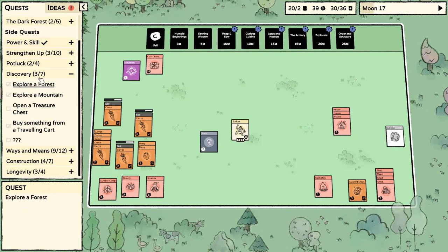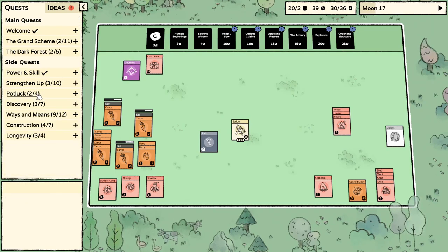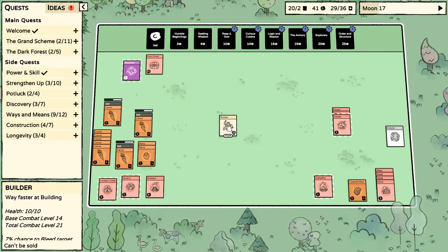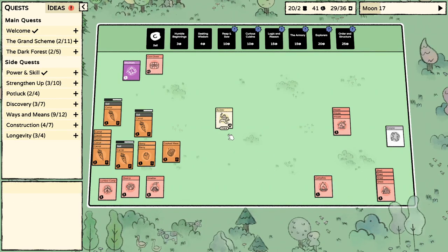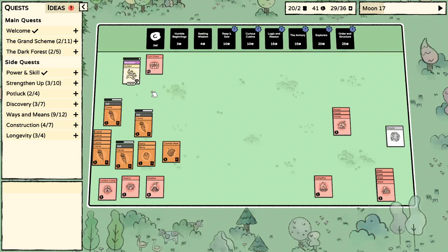Potluck: cook an omelette — I need eggs for that. This guy's pretty armed up: he's got a rabbit hat, a spike plank, and a wooden shield. I've made a load of wooden shields. I've got some cooked meat. We've got plenty of money. Let's put him on the mountain for now, just as a bit of a breather, and consider our options — which is something I rarely take the time to do in this game.